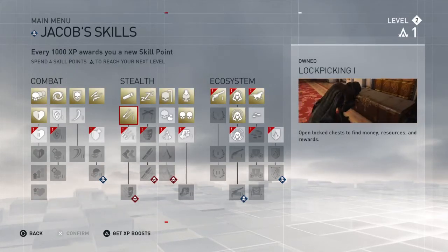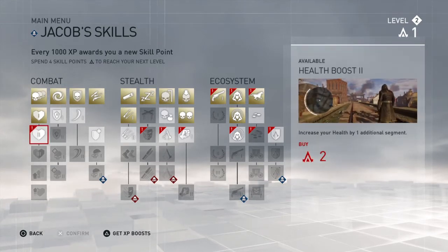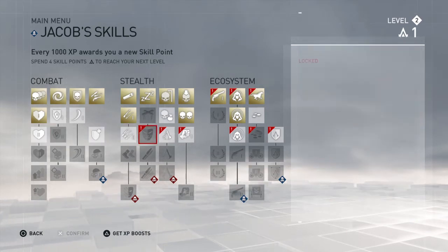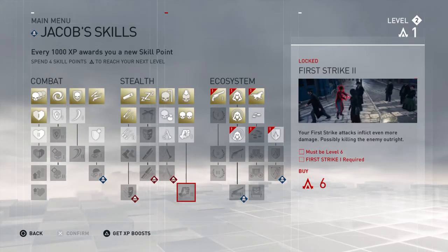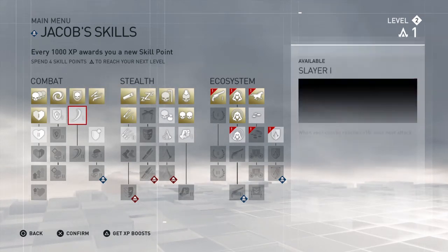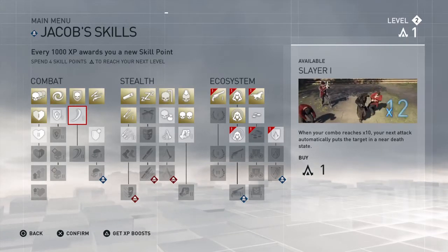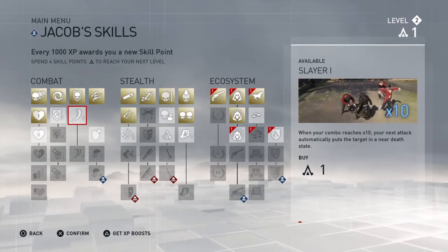We've reached level two. Now I can look at these skills: level one costs one skill point each. Level two costs two skill points each. Going further down, some cost six skill points — so the level of the skill corresponds to how many points you need. There's also Slayer One: when your combat combo reaches times ten, your next attack automatically puts the target in a near-death state. That could be useful.